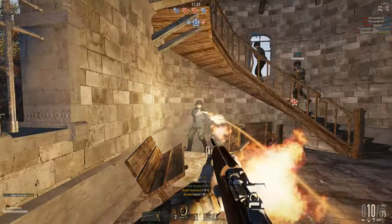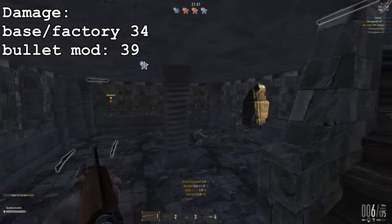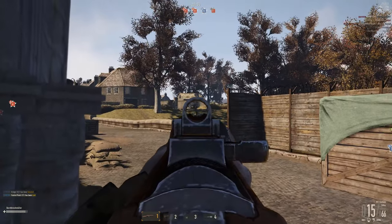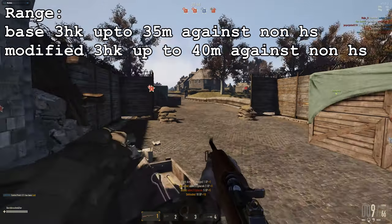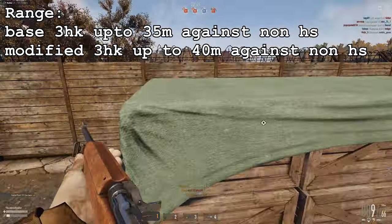Damage-wise the M1 Carbine isn't bad either, as it comes along with a base damage of 34, and with the bullet upgrade you can increase the damage value up to 39 points. With factory ammo the Carbine kills within 3 torso hits up to 35 meters against non-heavy set users. With the bullet upgrade it will be a 3-hit kill up to 40 meters against non-heavy set users.